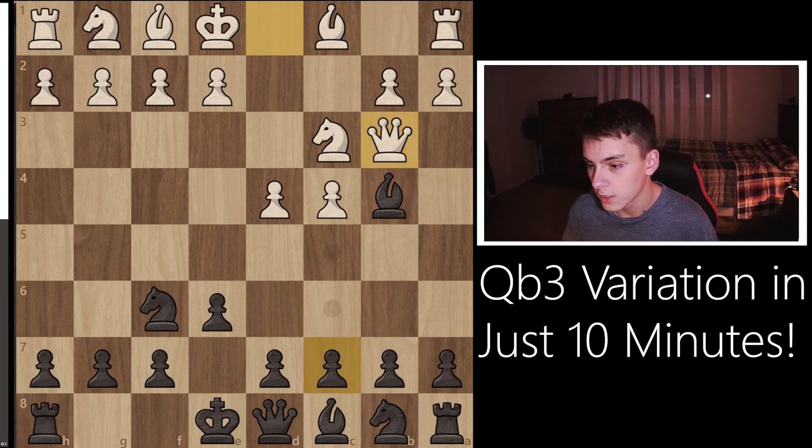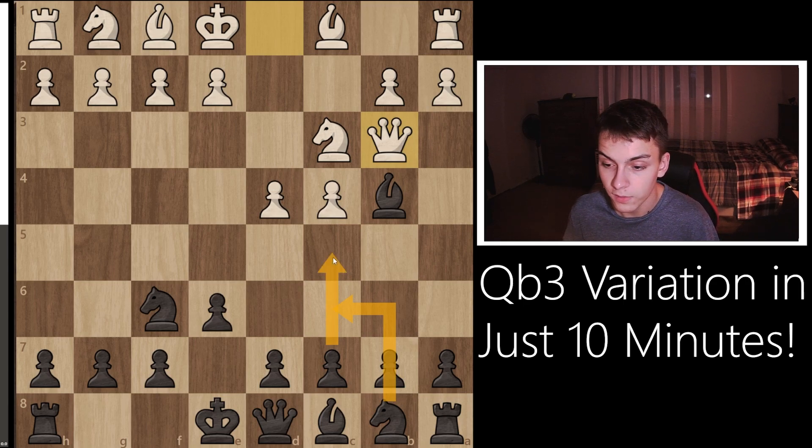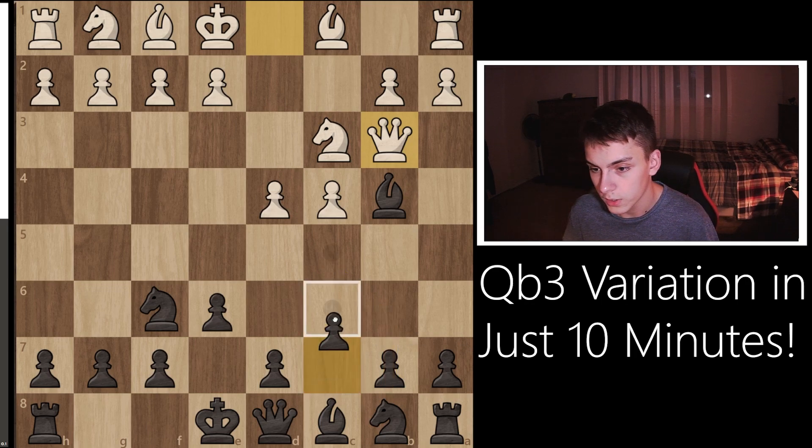Our move here is simply c5. We're going to try to keep this bishop on b4. We don't want to start with Nc6 right away, because in every single d4 opening we pretty much want to play c5. If we obstruct the c-pawn by playing Nc6 in front of it, we're never going to be able to do that. Therefore, we should start with c5.